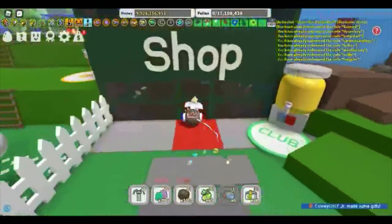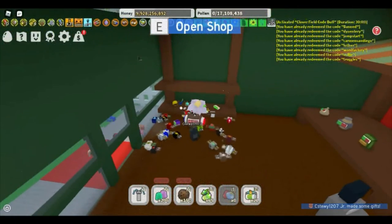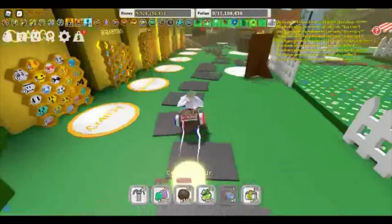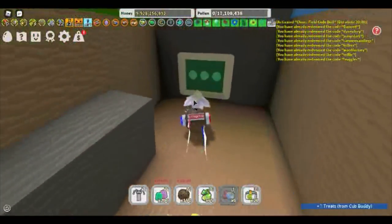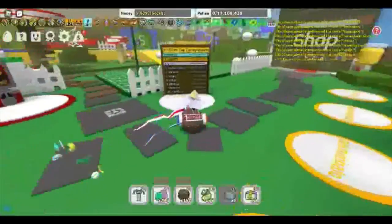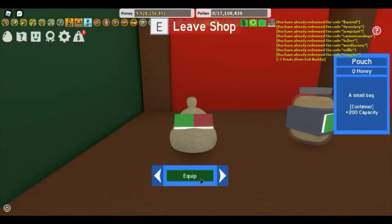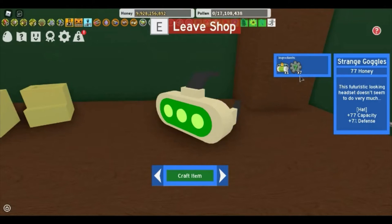If you come to the noob shop you will have seven cogs. You also need to claim a micro converter — just go over here and claim this micro converter right over here. If you don't have 77 honey you can just go into one of the fields and get it. It costs one micro converter, seven seven-pronged cogs, and 77 honey — they're called Strange Goggles.